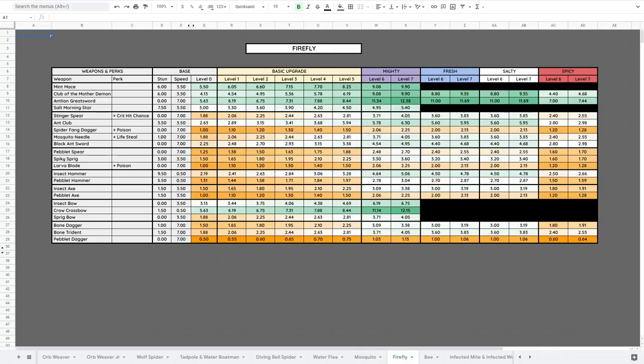The Firefly only comes out at night, normally around water areas. They are weak to Mighty, Fresh, Salty, and Stabbing, with a minor weakness to Slashing. They resist Spicy and Generic, with a minor resist against Smashing. Major weaknesses give about 25% bonus damage; minor weaknesses give about 12.5%. Minor resists take about 12.5% off damage. Fireflies sometimes land on the ground but usually fly up immediately, so a bow is normally the best course of action. The Antlion Greatsword, Mint Mace, and Club of the Mother Demon are decent melee options, but bows are generally recommended.